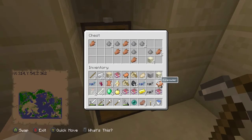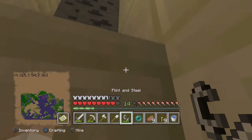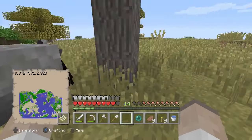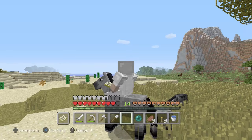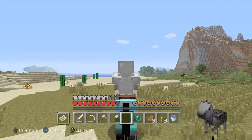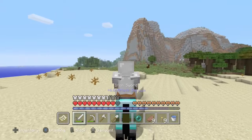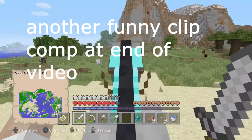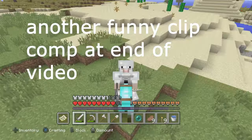A golden apple — can't say no. Another pair of diamond horse armor and a saddle. We've tamed a horse and look at us — we're properly stacked. We got a totem and literally everything. That's going to be it for this video. Make sure you vote on that petition, as always. Thank you for watching and I'll see you in the next one. Goodbye!